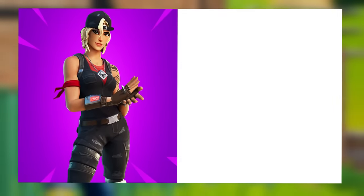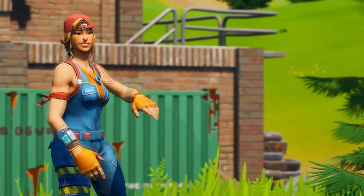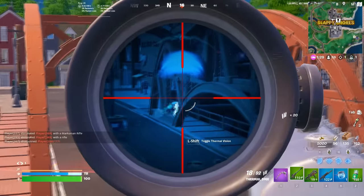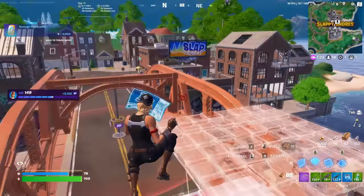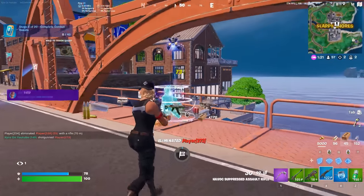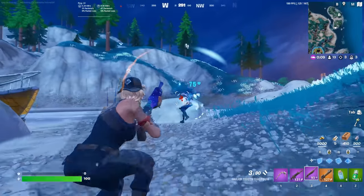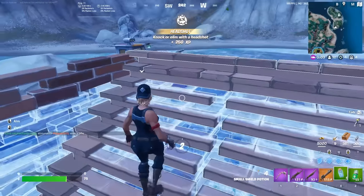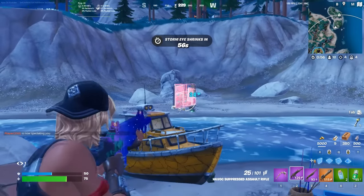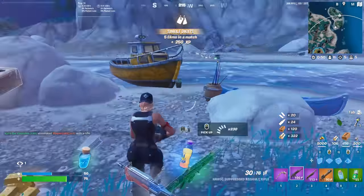Moving on to the number 15 position, we have Spark Plug, and we are pairing this with the Cold Snap. This is definitely a combo that a lot of people have been using recently, because this is Clix's main combo. The only reason I'm including this is because Clix does change around his combo so much that I feel like he doesn't really main one combo anymore. This is definitely the combo that made him popular though — he was using this all the time when he first started streaming and was competing in tournaments back during Chapter 1 and Chapter 2. More recently, he does change around his skin and combo quite a bit, so I feel like this is the perfect time for you guys to start maining it. Spark Plug also has a brand new style, which just makes it even better.